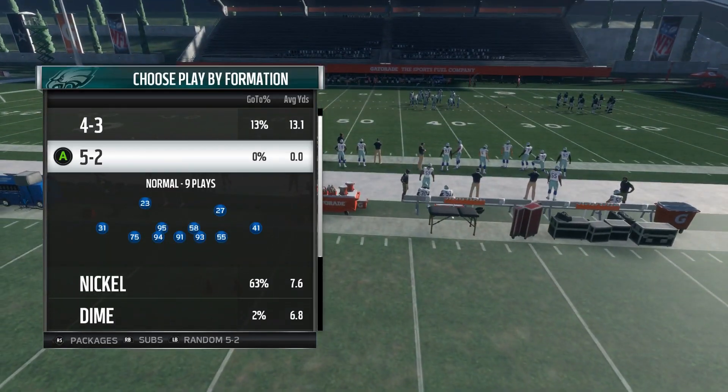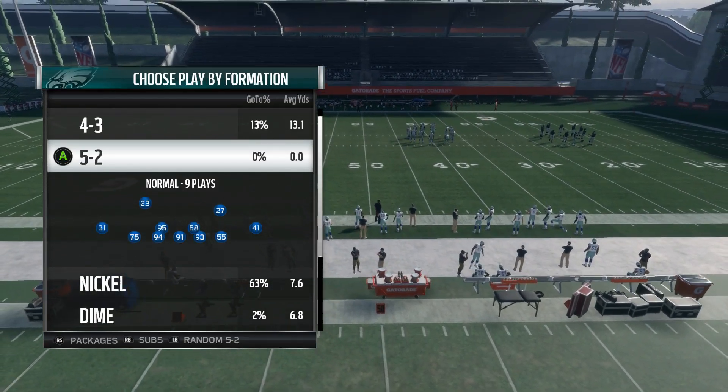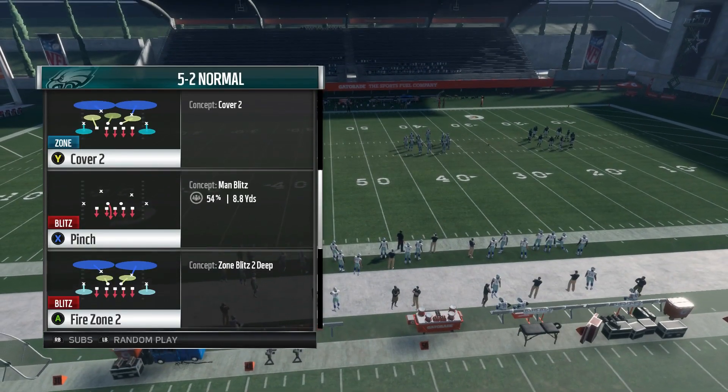So it is out of the 5-2 Normal. Now you can find this in the Giants playbook and the Panthers playbook — those are the only two playbooks I'm sure it's in. I know this formation isn't in a whole lot of playbooks. The play we want to look at is the Fire Zone 2.